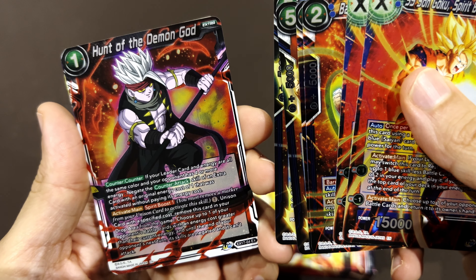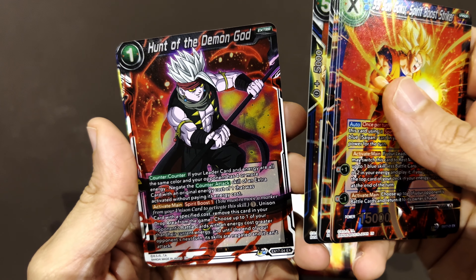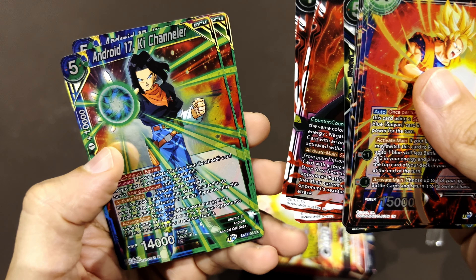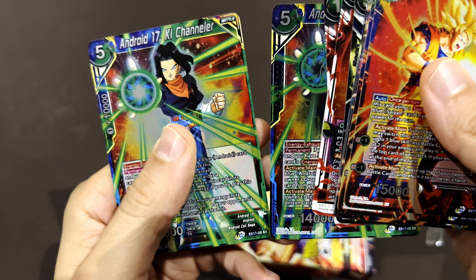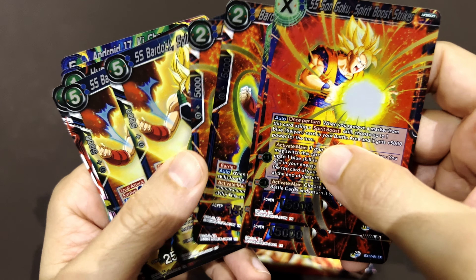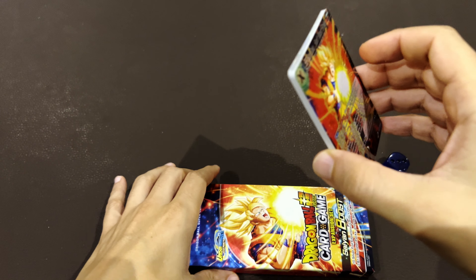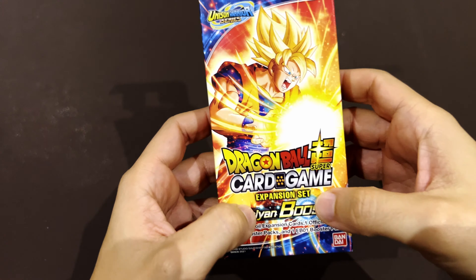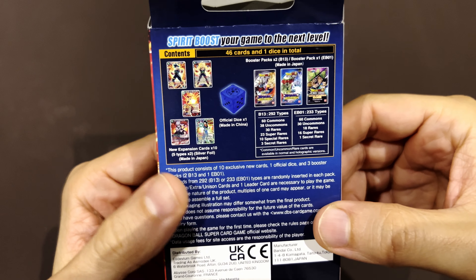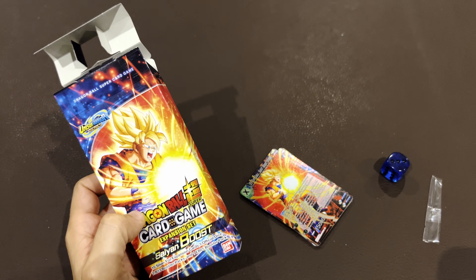Bardock Super Saiyan — something you don't find in the anime. And the Demon God. So now why do we have demons here in a Saiyan boost? An android as well — why is that? These guys mix a lot, it makes no sense. You're expecting super powerful, interesting Saiyan cards, and then you get demons and androids. Is that a good thing? I don't know.